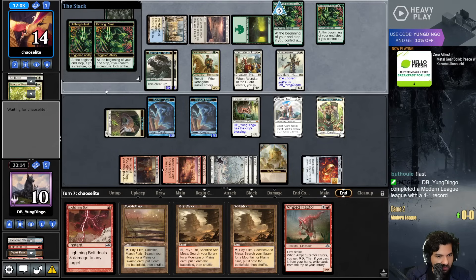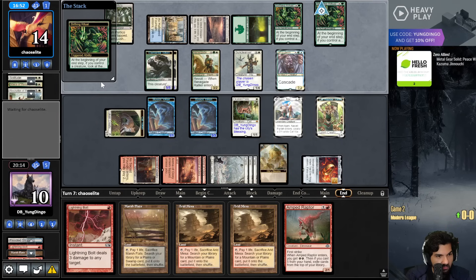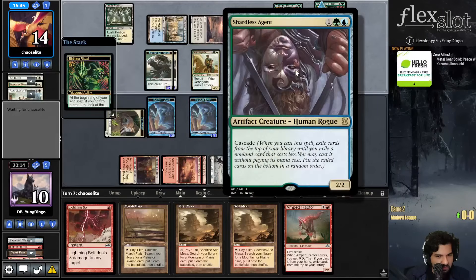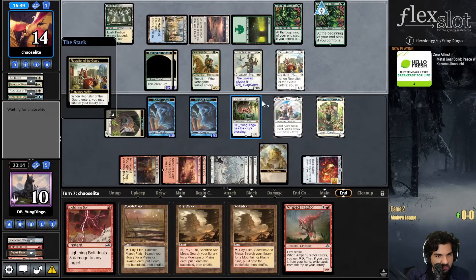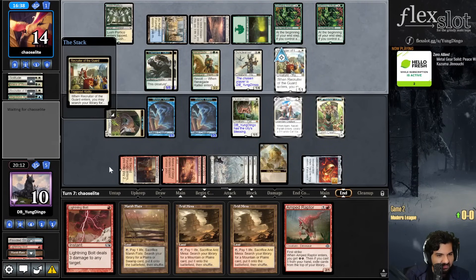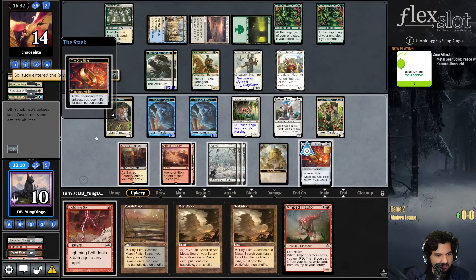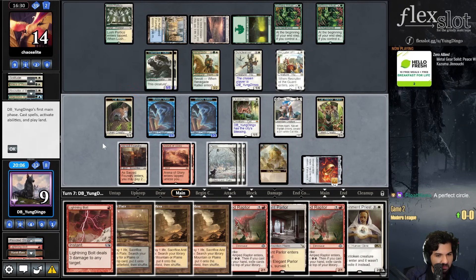It's a lot of Birthing Rituals you got over there. A fine Shardless Agent, so sick. They turn their 1/1 into a 2/2, then their 2/2 into a 1/1 - they went backwards on the chain. Supposed to turn into a 3/3, opponent, not another 1/1. At the end of the day it all returns back to Recruiter of the Guard.